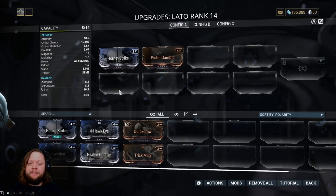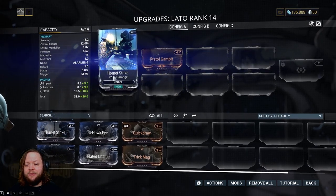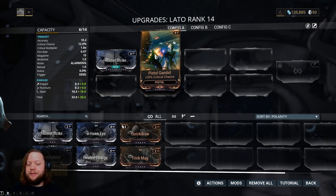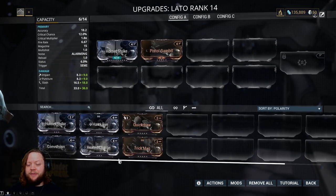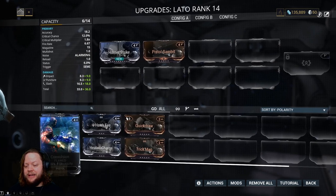In the pistol slot we acquired an unflawed Hornet Strike, which is the base damage mod for pistols, and Pistol Gambit, which is the base critical mod for pistols. We have a bit more mod capacity so we'll go with a flawed Heated Charge as well.